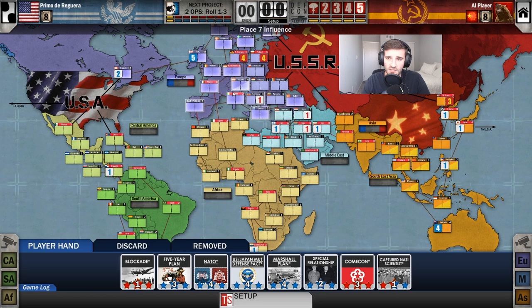What is control of a country? Countries can have a stability value from one to five — the UK has five, France has three, Italy has two. If you put one point of influence, you have presence in the country. That gives you access to adjacent countries, but it doesn't give you control. You have control when you have at least as many influence points in the country as its stability value. France has three stability, so two influence is not enough — you need three.